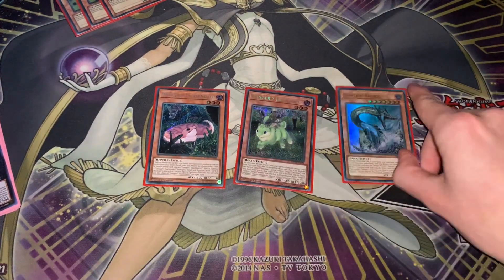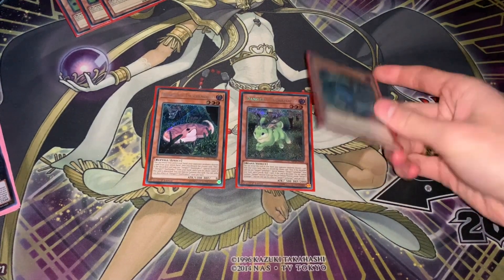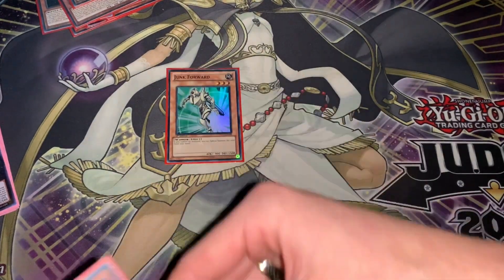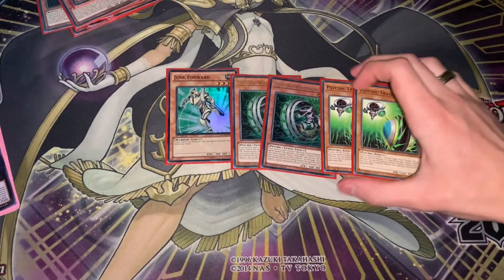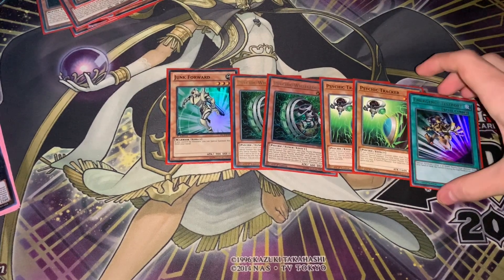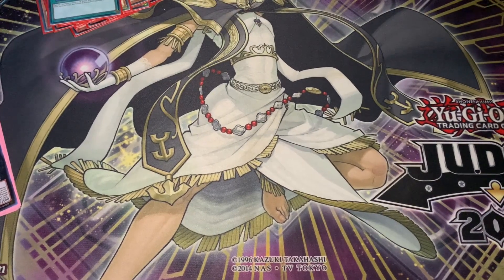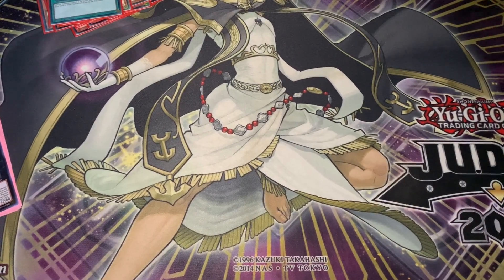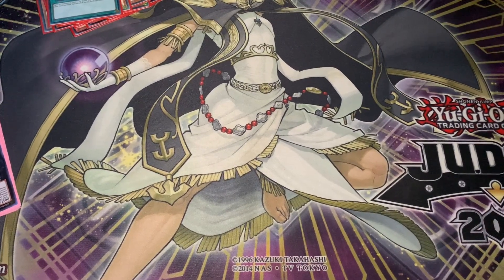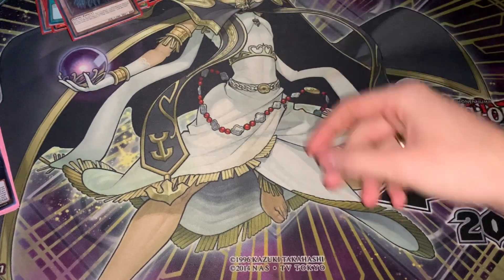Then we've got the Danger Package — just these 3. You can play a Mothman if you feel you need to, but at this moment in time I think this is all you really need. Then some extra level 3 extenders: we've got a Junk Forward, 2 Wielder, 2 Tracker, and then the E-Tally for one of these 4. My thought process making this deck was to have as much gas behind it, instead of relying on hand traps — just try and push through all their interruptions. Then we've got Sabres as the last level 3 extender.